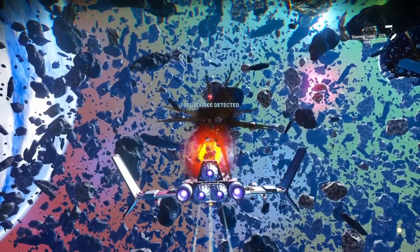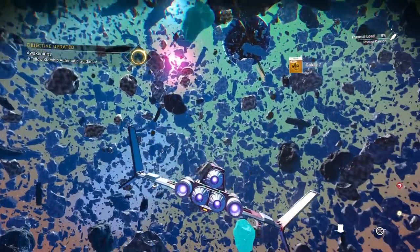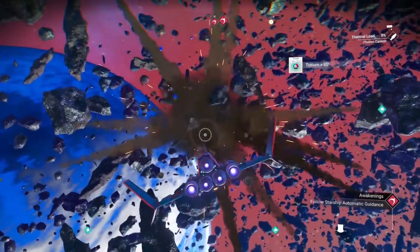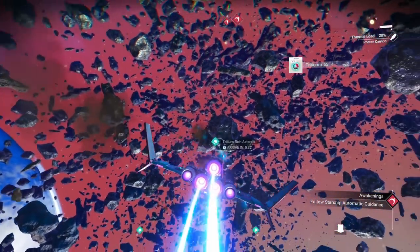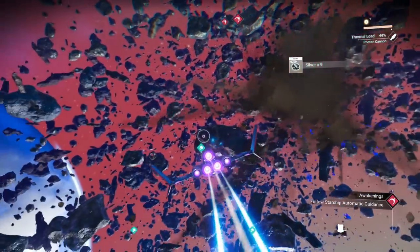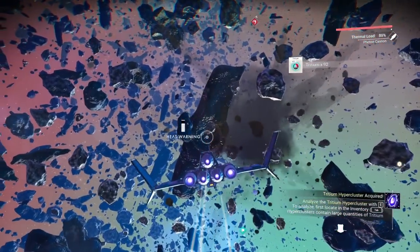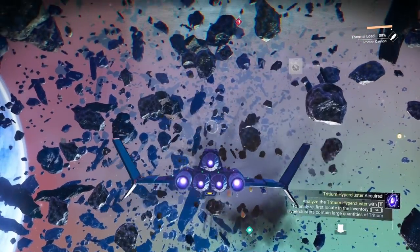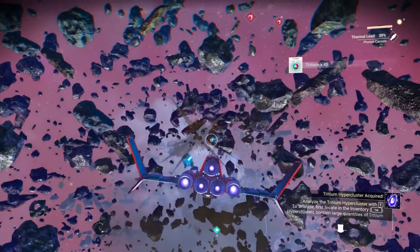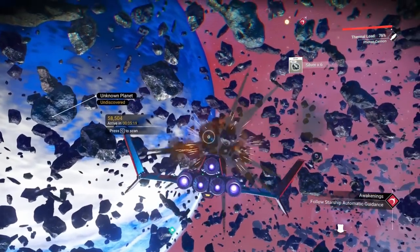Now we need some tritium so I'm going to shoot some asteroids. You can also hit your scan button and it will tell you where some tritium-rich spots are, but most asteroids are going to have tritium. Otherwise you're going to get silver or gold, which is valuable — so just shoot a bunch. If you made it all the way to the end, please hit that like button. We made some early game money, some early game nanites, and we made it to our next system. We're going to pick this up tomorrow where we left off today. Remember, if you're going to be a Bob, have fun with it. And if you haven't subscribed please consider doing so — thanks so much.